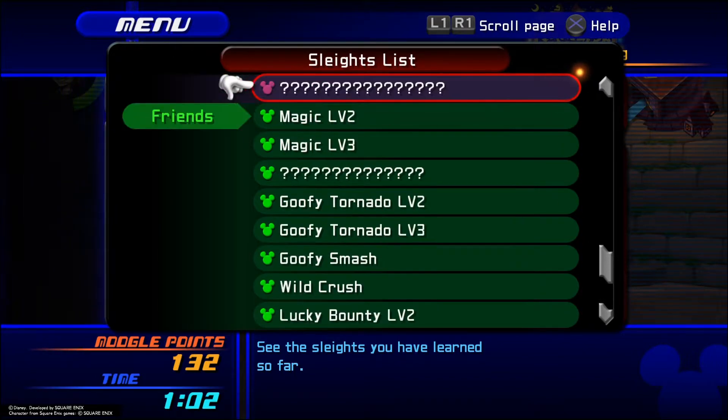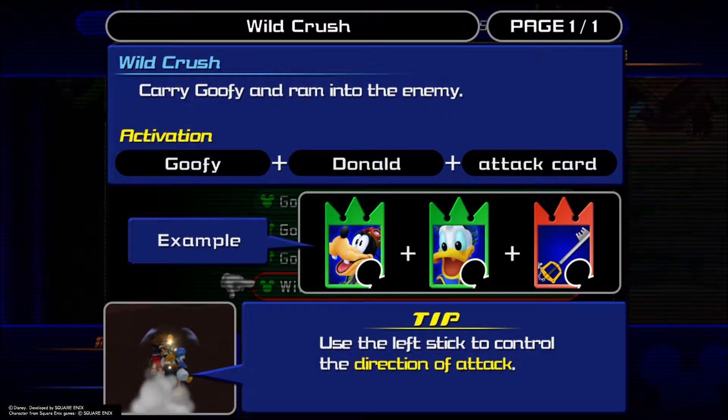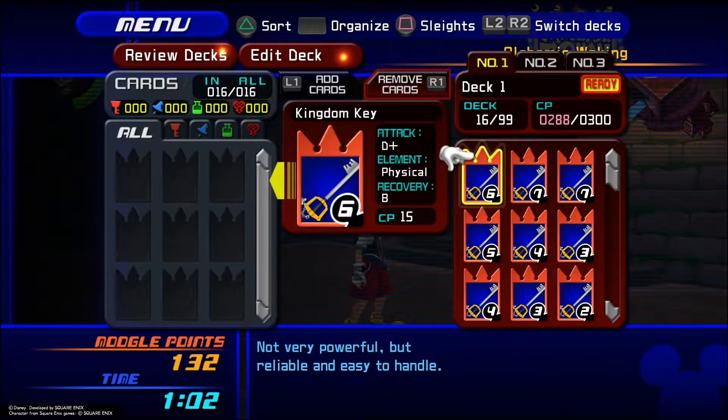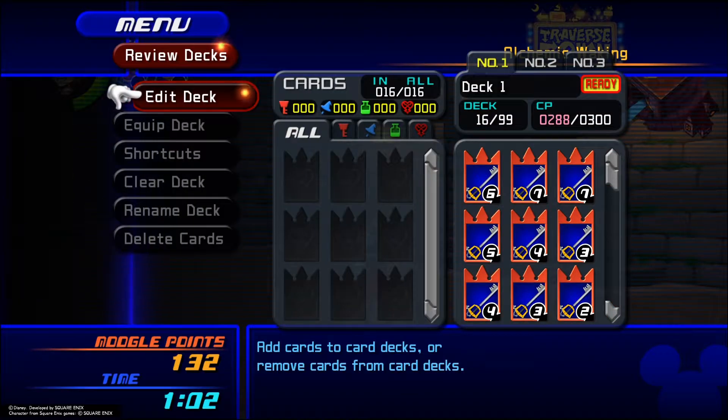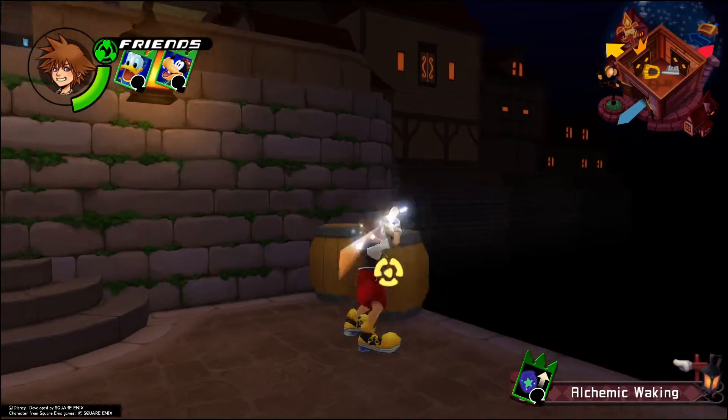Let's look at Goofy — the Wild Crush? Yeah, it makes sense, because otherwise you just get the Goofy plus Keyblade one. And there's no Donald plus Keyblade one, because he's not a team player. All right, just go ahead and whack everything in the room.